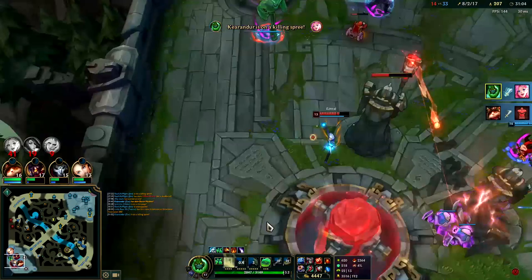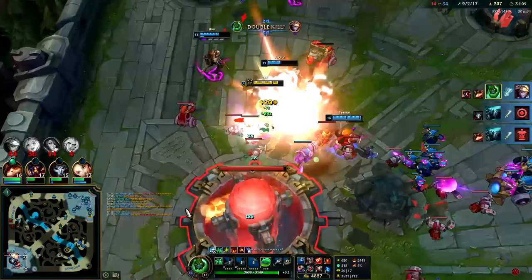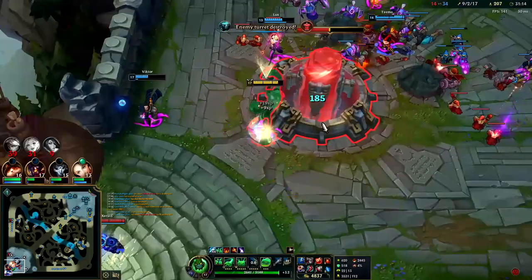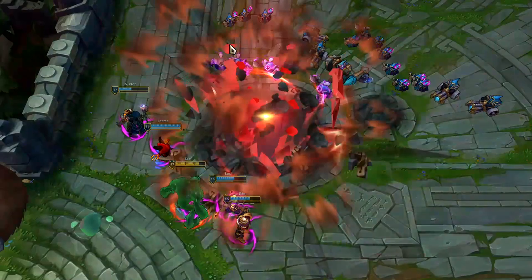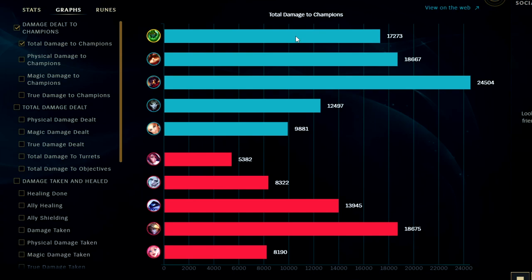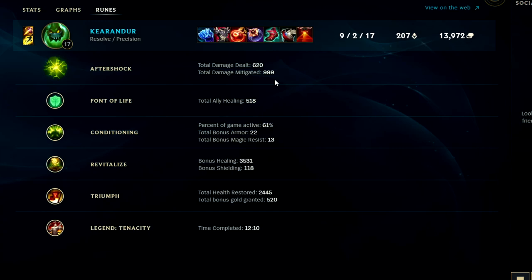Blue smite, walk into her, hit Q at point blank range — she's a goner. And that is how you play Zack jungle for Season 12. Super strong pick — focus on good jungle pathing and avoid soloing people until you are level 6 or unless you're fed. Looking at damage dealt to enemy champions, we were the fourth highest damage in the game. Our Aftershock did 620 damage and mitigated nearly 1000, while healing teammates for 500. Conditioning gave us 22 bonus armor and 13 bonus magic resist. Tenacity came online around 12 minutes, which is pretty standard for tank junglers.